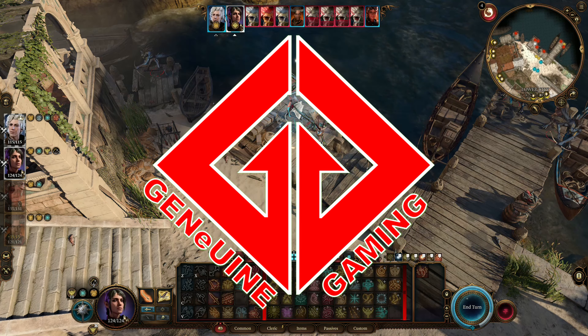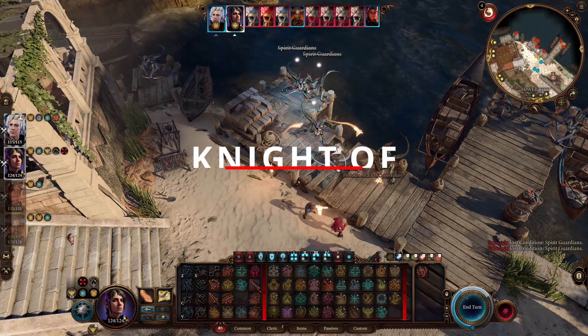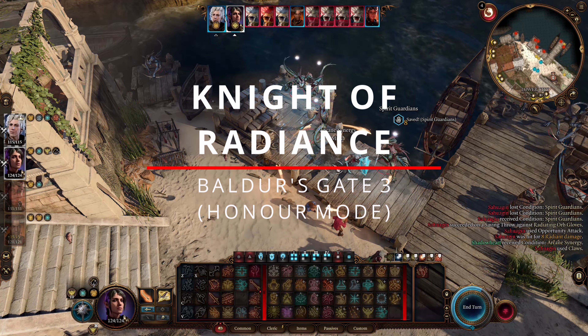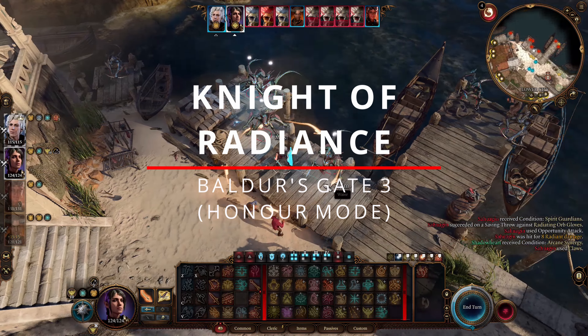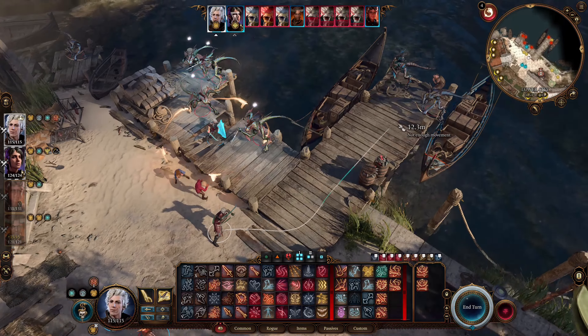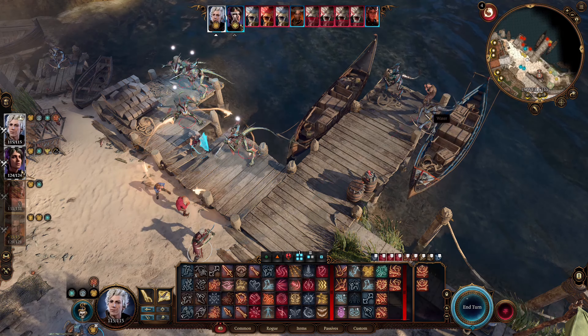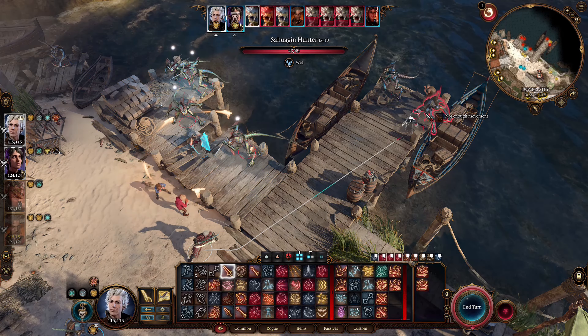Hello guys, Genuine here of Genuine Gaming, and here is my Knight of Radiance build for Baldur's Gate 3. This is not an overpowered build but a thematic one. You can play this build on honor mode. You can also use this build on Shadowheart, as it is a lore-friendly build for her when she decides to spare Dame Aelin.